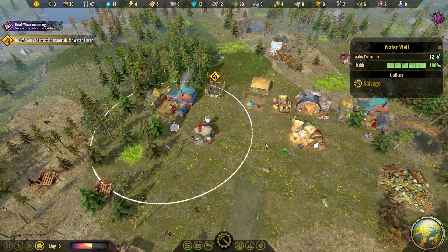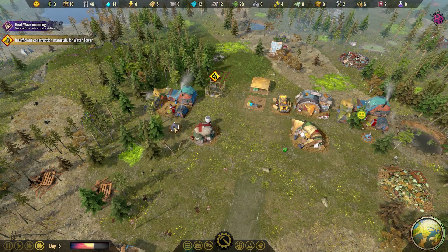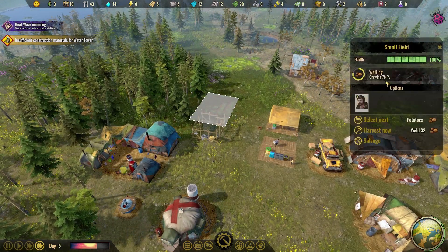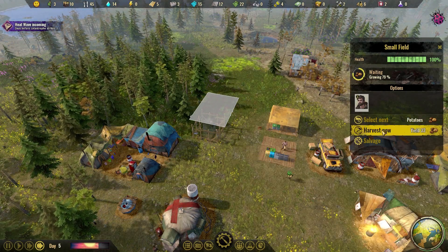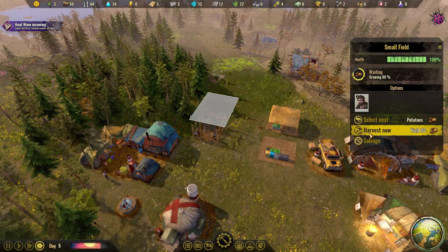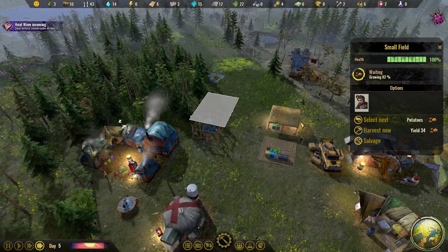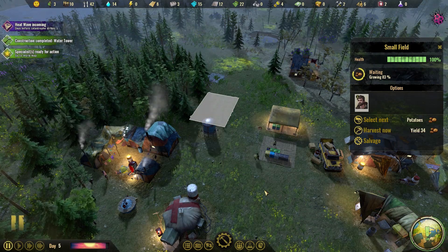I guess the wells dry up — I'm not entirely sure. Otherwise why would it tell you to build a water tower if the wells are going to still be there? We've got two wells, so it sounds promising enough. We also need to figure out this field, because the longer we leave it growing, the more yield and food it'll have. But when the heat wave starts the harvest will be lower — so we want to leave it late enough to get lots of potatoes but not so late they dry out and die.